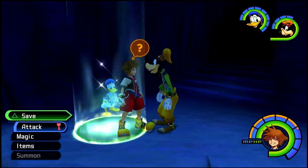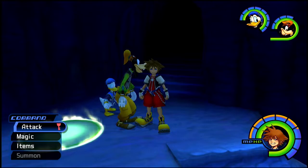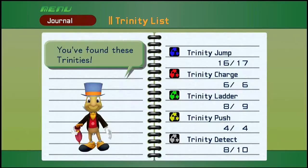Hey everybody, it's Pendragon and welcome back to more Kingdom Hearts Final Mix. Last time we began our hunt for all these various trinities. So let's take a look at our list. We're missing one blue trinity, one green, and two white ones, which shouldn't be too difficult given how many worlds we have left. According to my notes, we did it up to Agrabah.